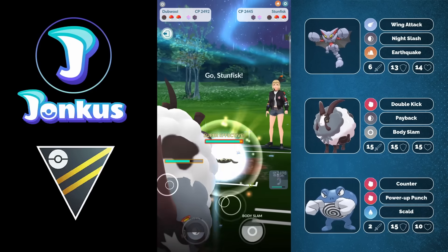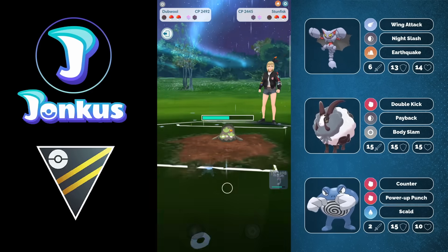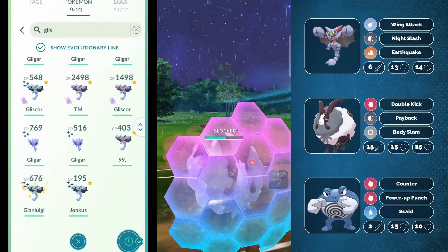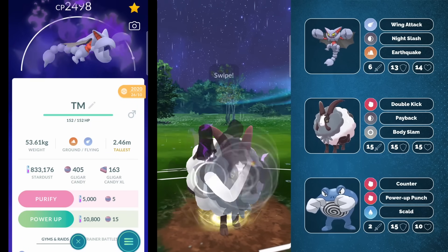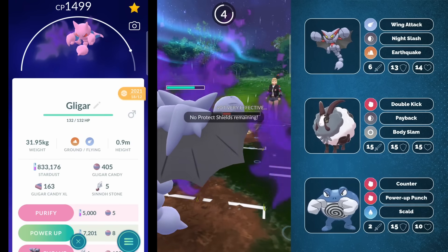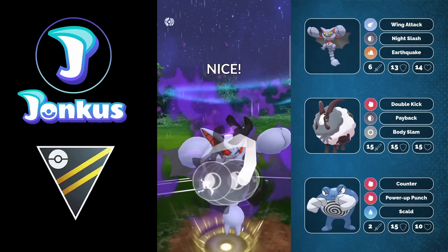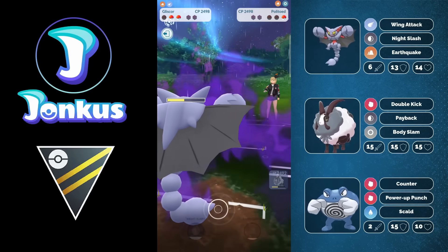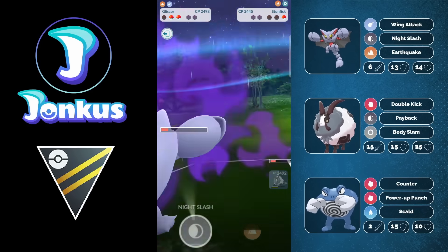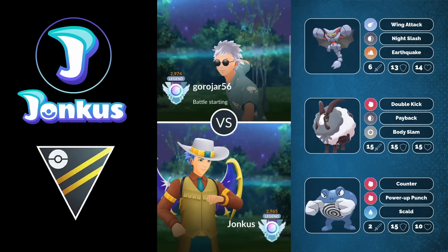Galarian Stunfisk comes back in and we can go for one Payback doing a ton of damage, forcing the opponent to likely shield our next Payback. We shield the Earthquake which would have hit Dubwool for more than any Ice Beam, then go for another Payback. We swap out to Gliscor in time catching the move - it's a Rock Slide - and now in comes the Polytoad. I can still go for Night Slash in time to knock them out, and the Stunfisk still has to go for two Rock Slides. It's not going to work out for the opponent at all - a very easy win with our Gliscor. This team was honestly so much fun to play.